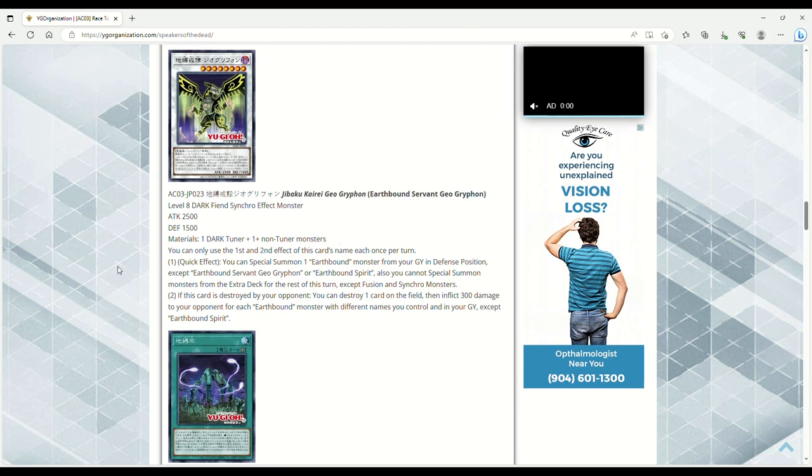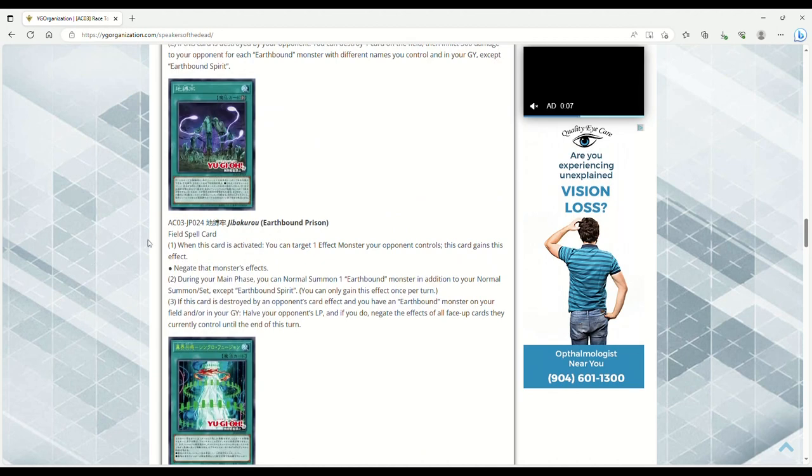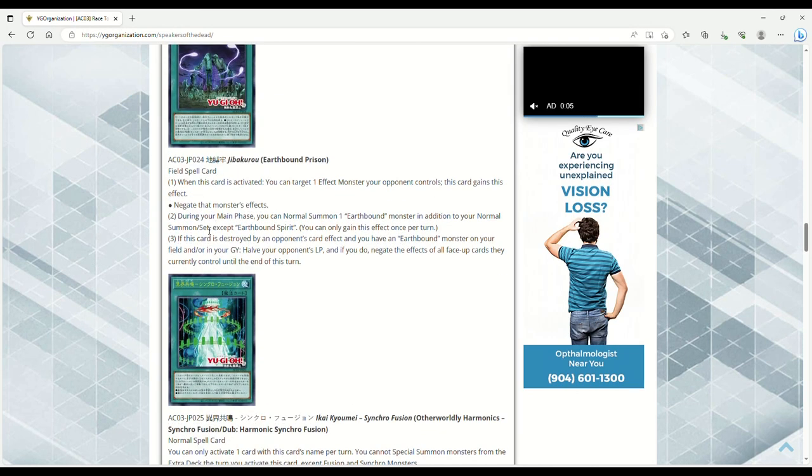Earthbound Prison is the new field spell. When activated, you can target one Effect Monster your opponent controls and this card gains the effect to negate that monster's effects. During your Main Phase, you can Normal Summon one Earthbound monster in addition to your Normal Summon except Earthbound Spirit — once per turn. If this card is destroyed by the opponent's card effect and you have an Earthbound monster on your field or in your grave, halve your opponent's life points — that's busted — and if you do, negate the effects of all face-up cards they currently control until the end of the turn. This field spell is broken.